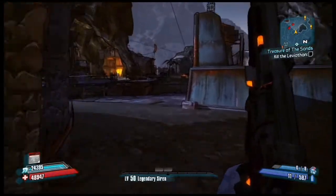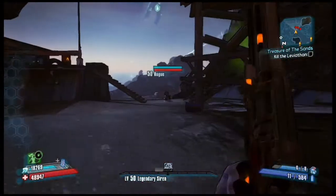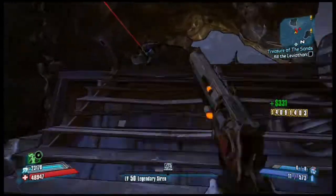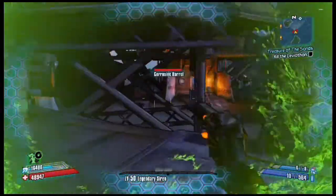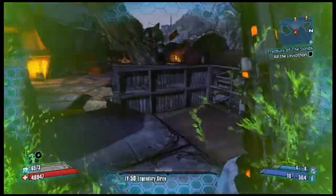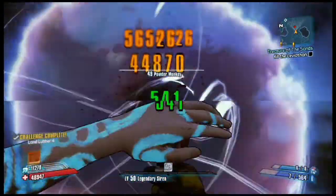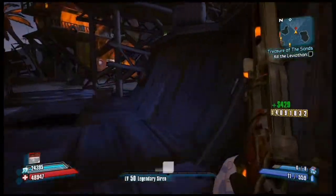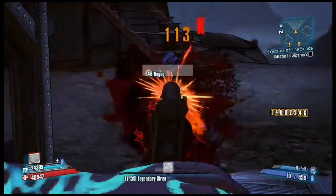Being a Jakobs gun means high damage — definitely killing a bunch of these rogues easily. The criticals are insane: hit a critical on one of these regular enemies and they're going to die, no question. You can also get a Two-fer prefix on this, which I've gotten before. This is one of my favorite guns — Jakobs power with elementals just destroys fleshy enemies.